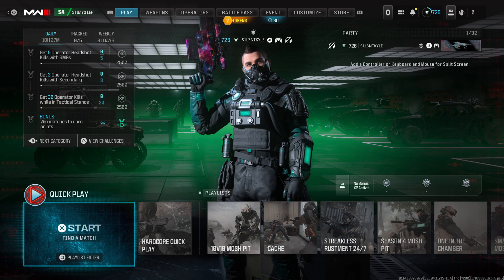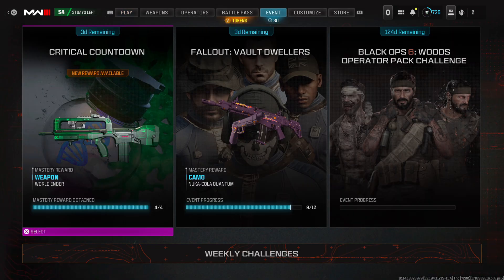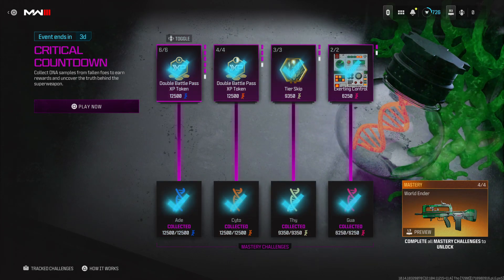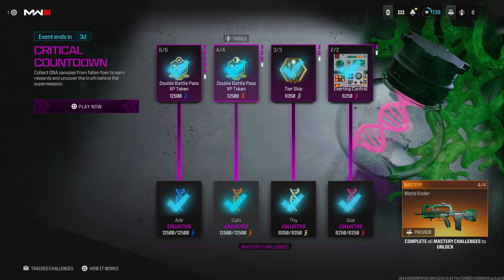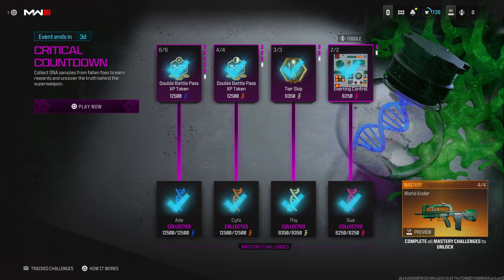Hey guys, it's Kyle again and welcome back to Modern Warfare 3 Season 4. The Critical Countdown event is still here — the event's been going for a few weeks now. I'm recording this with only three days left. If you guys are still grinding this, basically you have a bunch of rewards: whenever you kill someone or anyone gets killed in-game, they drop four different types of DNA strands — blue, orange, yellow, and pink. When you collect enough of all these DNA strands, you get the final rewards for each category.